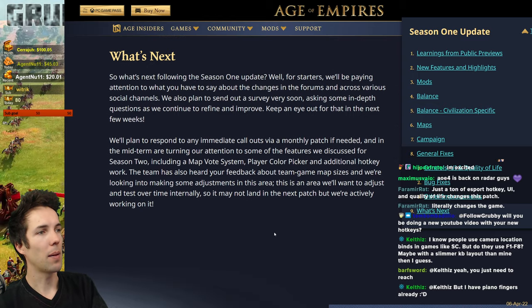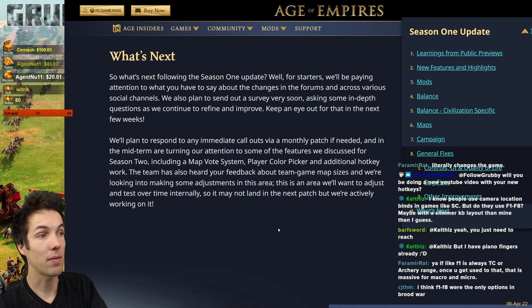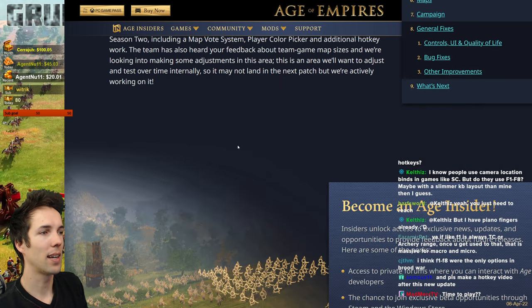What's next following Season 1? The team will be paying attention to feedback in forums and social channels, planning to send out a survey soon asking in-depth questions, and will respond to any immediate callouts via a monthly patch if needed. In the midterm they're turning attention to Season 2 features including a map vote system, a player color picker, and additional hotkey work. The team has also heard feedback about team game map sizes being too big and is actively working on adjustments — it may not land in the next patch but it's being worked on.